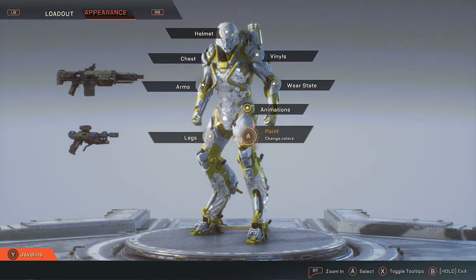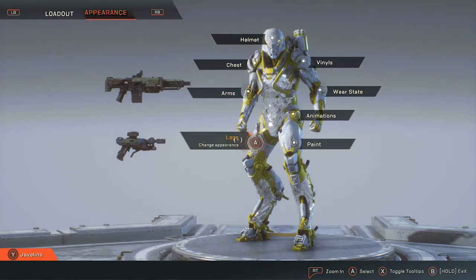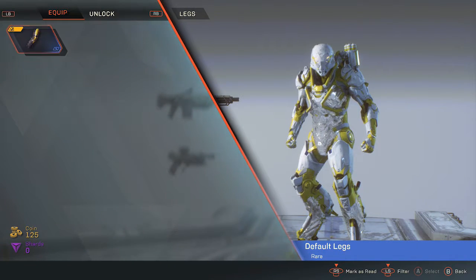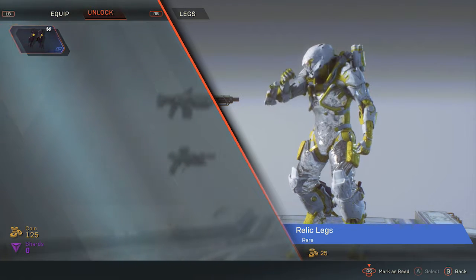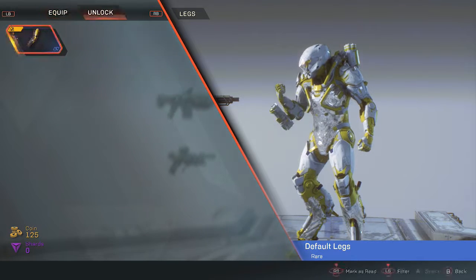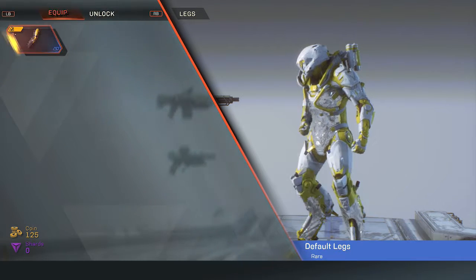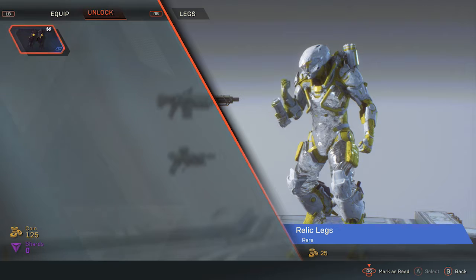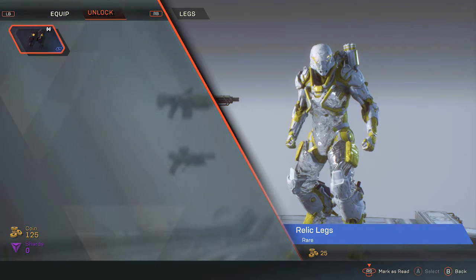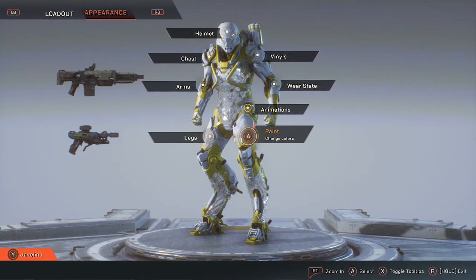Here's one cool feature I really enjoy: the customization. I love that there's so much you can customize on your Javelin. You'll have your equipped items and then things you can unlock. I'm pretty sure they'll have more in the full game to unlock — I really hope they have lots of customization. The cosmetics require the gold coins to buy. I have 125 — I started with 100 and I think I just earned 25 from that mission.